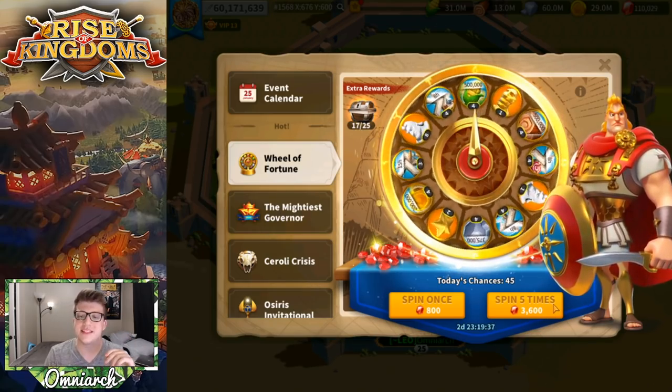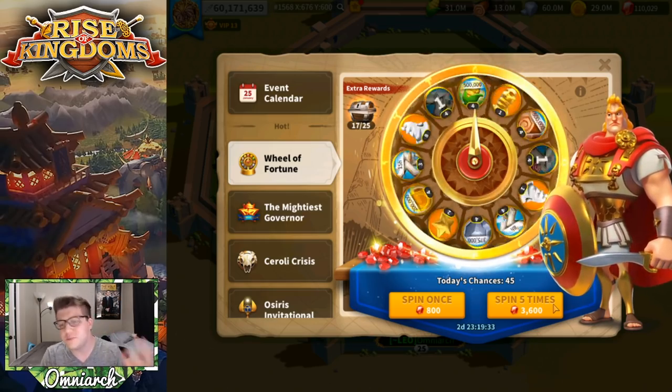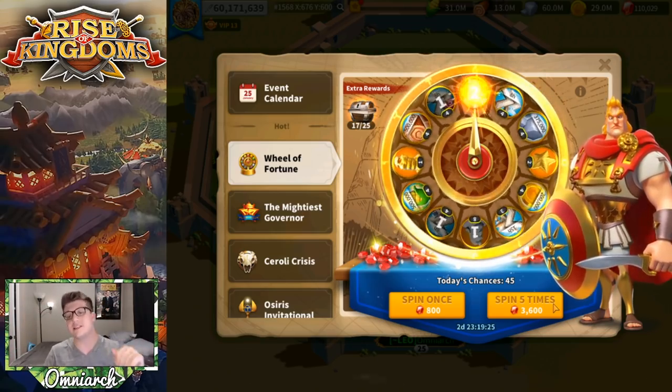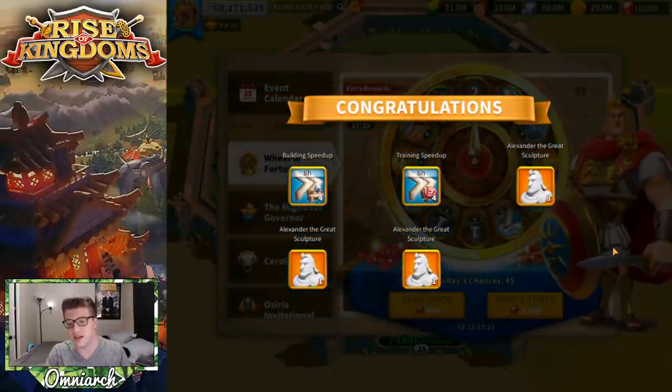Let's do another five-spin. We got the building speed-up — not what we want — but we got the eight-head drop! That's all that matters, baby. And we get another one — that's an S-tier spin. Oh my god, we got 10 sculptures from that five-spin. Absolutely crazy good luck there — that's a 2% chance, so really really lucky.